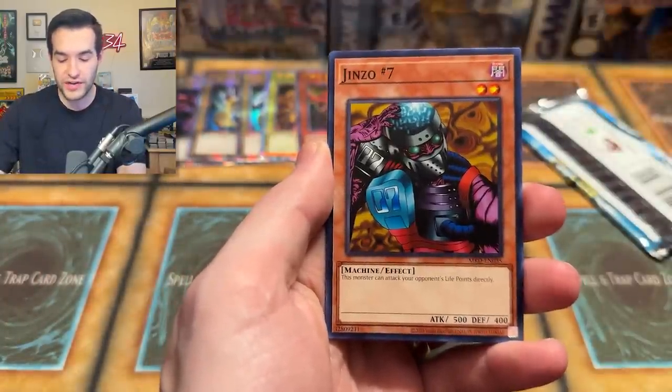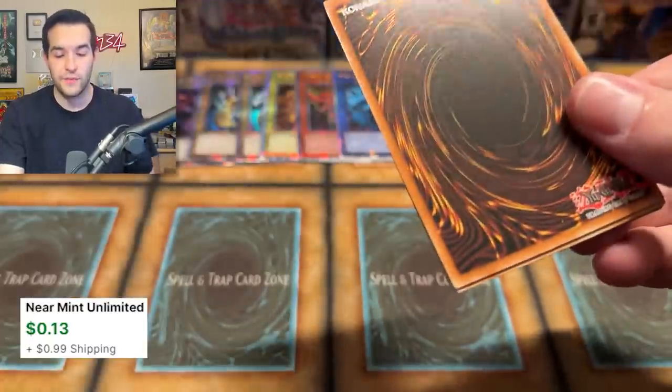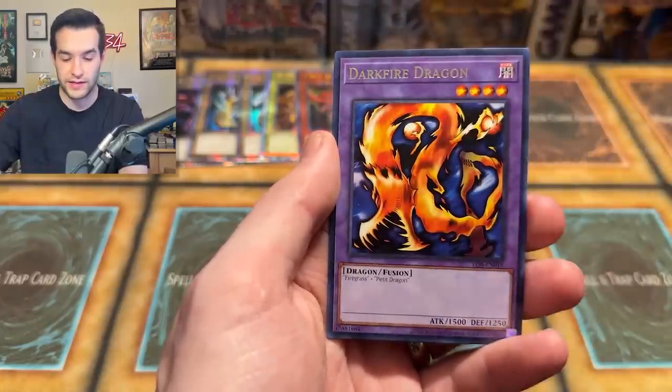Metal Raiders really letting us down. Same with Legend of Blue — I think we pulled like a Super Rare or something. Have we pulled an Ultra at all? I don't think so. We got a Secret Rare Gaia, which is pretty nice. Dark Fire — wow, just nothing out of LOB. Third to last box — we've got an unknown 25th Anniversary Rare.